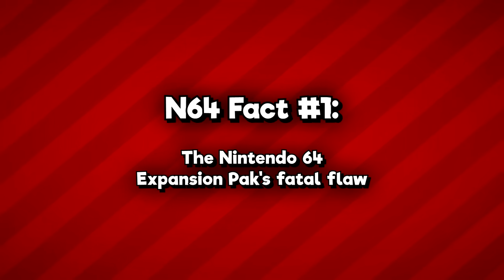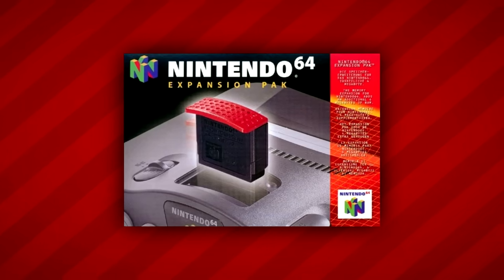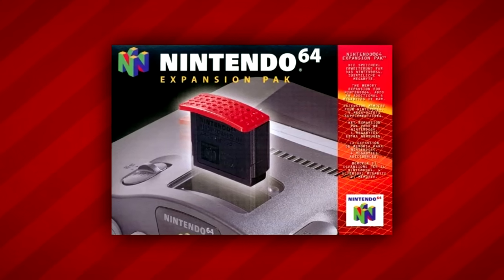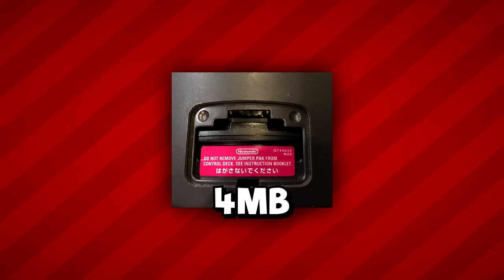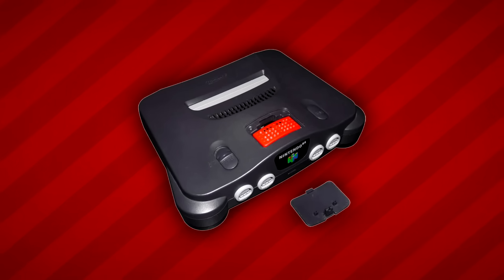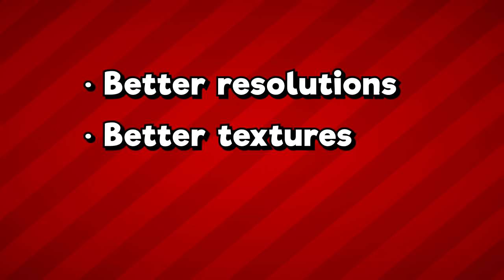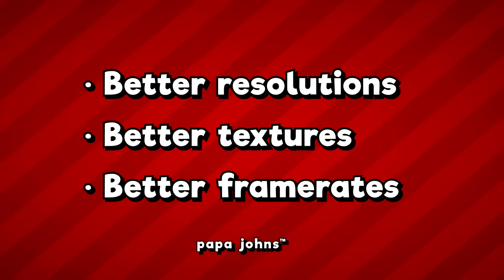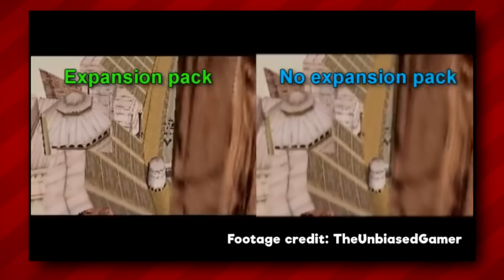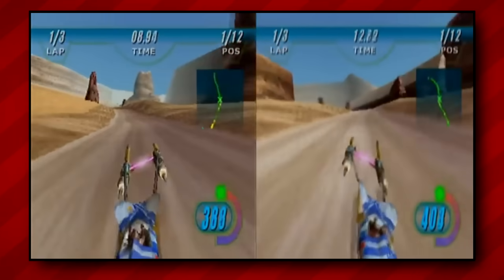Starting off at fact number one: the Expansion Pack's Fatal Flaw. The Nintendo 64 Expansion Pack significantly expanded the N64's capabilities by replacing the standard Jumper Pack and increasing the console's onboard memory from 4 megabytes to 8 megabytes. While the Expansion Pack wasn't required except by a handful of specific titles, it brought optional benefits like higher resolutions, more detailed textures, and better frame rates. But one title in particular was rendered nearly unplayable by the add-on.